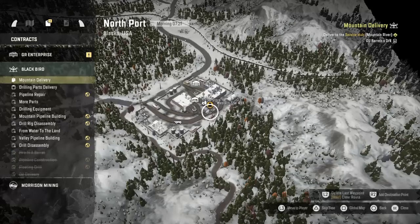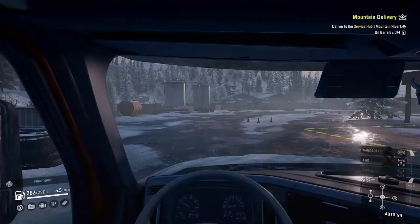Today we are going to be doing the Blackbird contracts, because the other contract that we started now brings us to a different map. But I don't really want to do that just yet, so we're going to be doing the mountain delivery contract. We have to pick up four oil barrels and deliver them to the service hub.